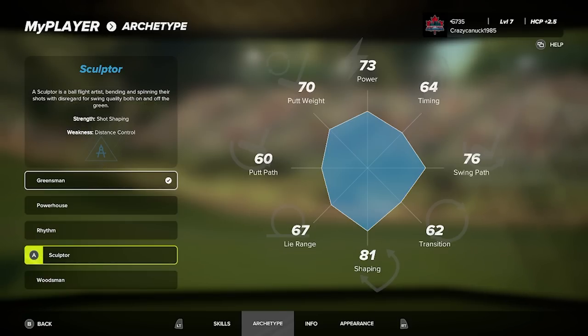The Sculptor build is an interesting one. It's for draws, fades, and also spinning the ball — very good at shaping your shots and spinning. But distance control is the real weakness, and as you can see the putt path is really not great with Sculptor either.